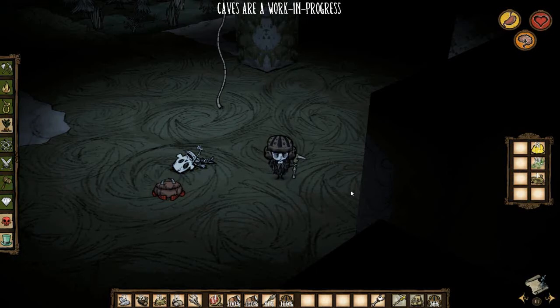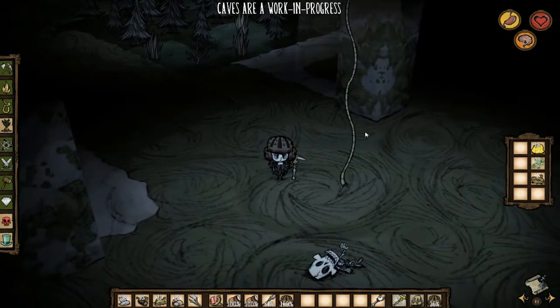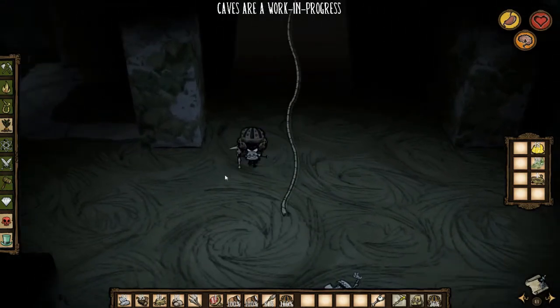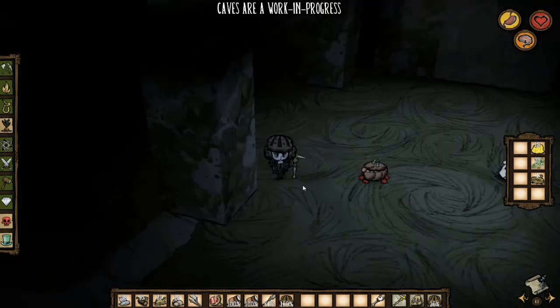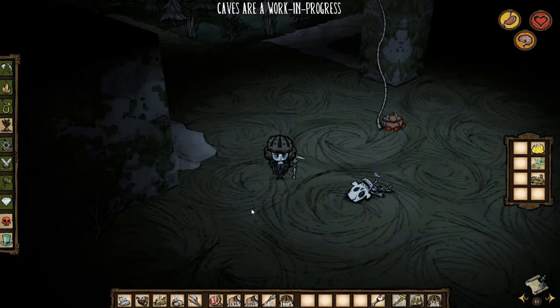Hello guys, and welcome to a little bit of a Don't Starve offshoot of my main adventure mode campaign. Today was the big update which involved caves, so I decided to use a Wilson I had survived a decent amount of time with above ground on a fun world. We're going to run through each of the different things that are in the caves so that anyone who has a question can know every aspect of the caves as of right now, the update on June the 11th.